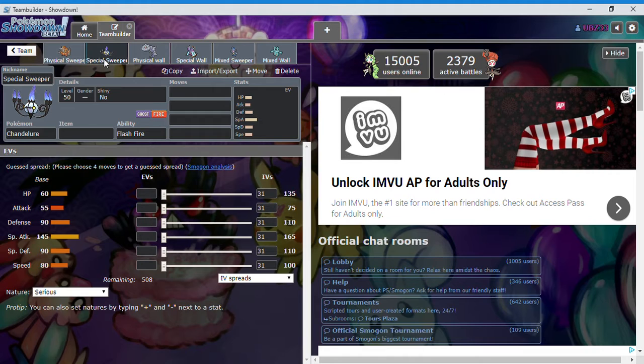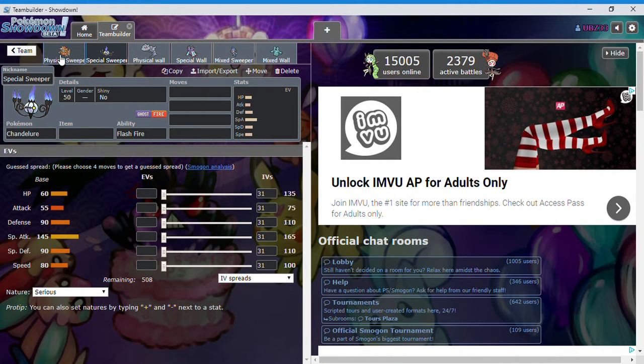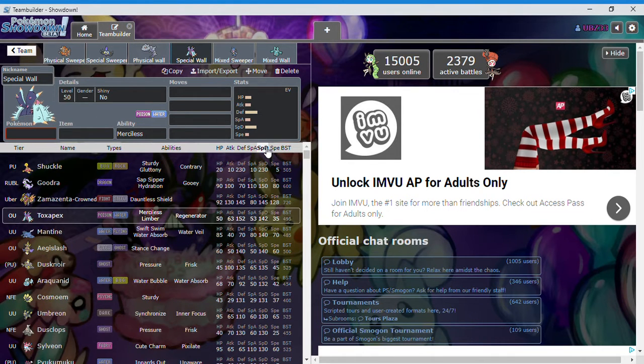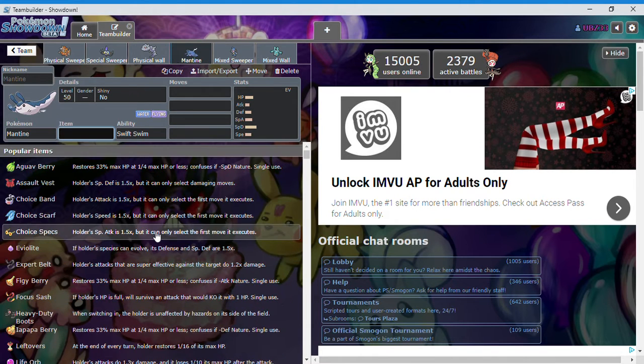Next we have Chandelure as our special sweeper — and again, this is all based off stats. Rhyperior has a strong attack, Chandelure has a strong special attack, Steelix has a strong defense, and Mantine has a strong special defense, making it our special wall. Lucario has a mixture of attack and defense, and Bronzong has a mixture of defense and special defense.